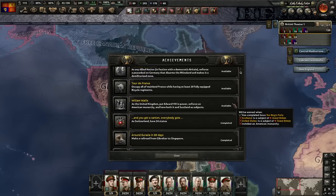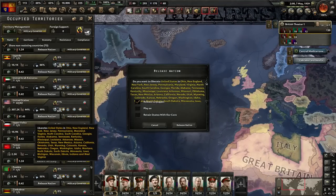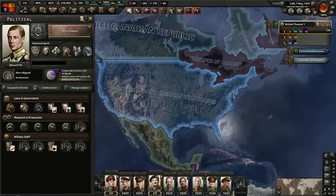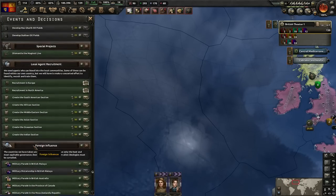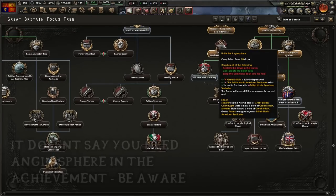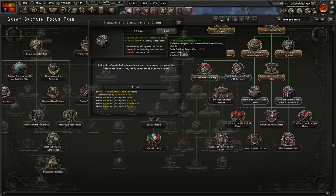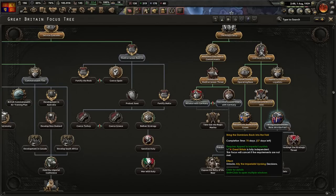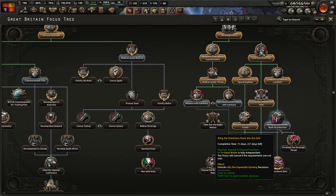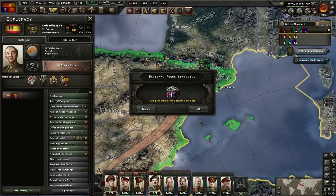So let's see about getting that achievement. We did the King's Party; we need Scotland as a subject and the United States as a subject. Scotland shall be released as a puppet. The United States shall be released as a puppet — the British North American territories. Now that we've released them both, do we have a decision to put William Wallace in charge? On the off chance it could be because I haven't done Unite the Anglosphere, I think I'm going to go down and get this just to see if that's the reason. I also made note not to take 'Bring the Dominions back into the fold' earlier because it causes you to get claims on everything, which means the countries you're puppeting will hate you because you've claimed their territory. If you wait to take this focus after, they won't hate you. With Bring the Dominions back into the fold done, I'm going to go into Spain.